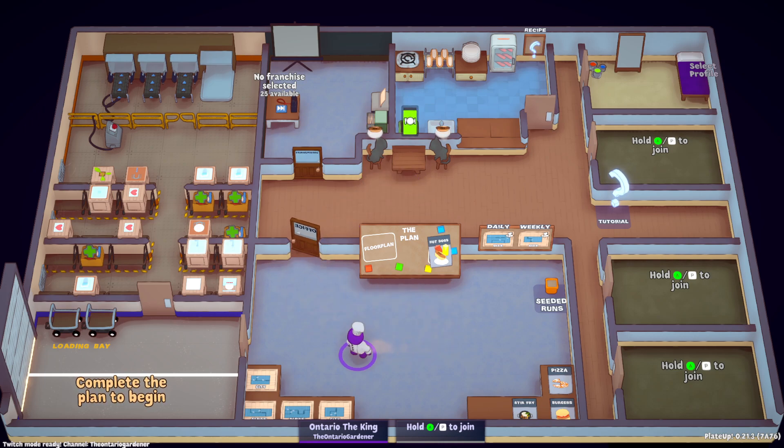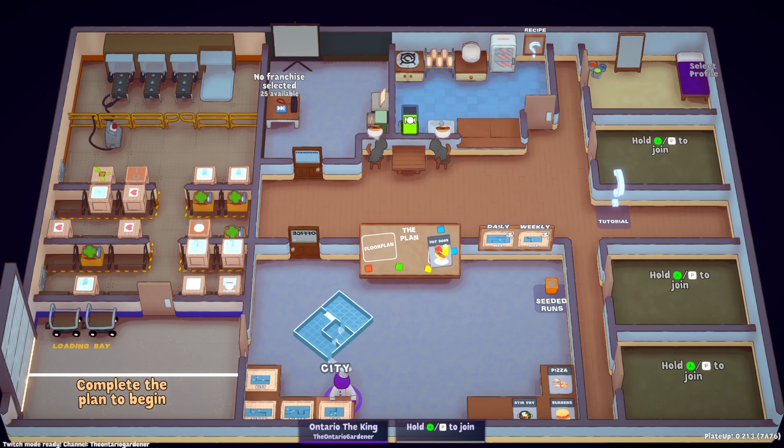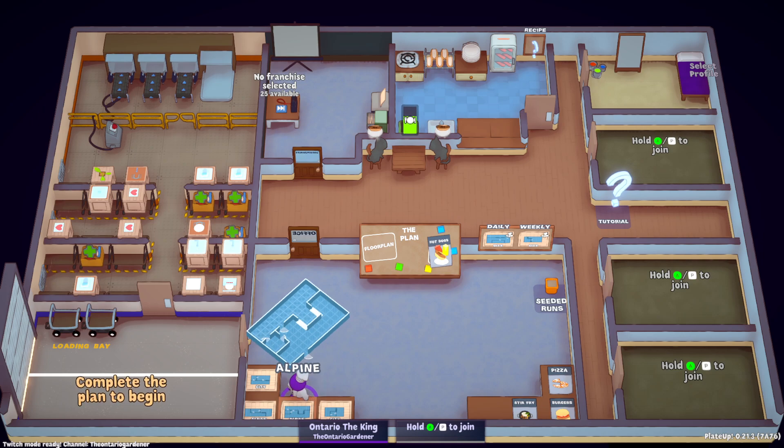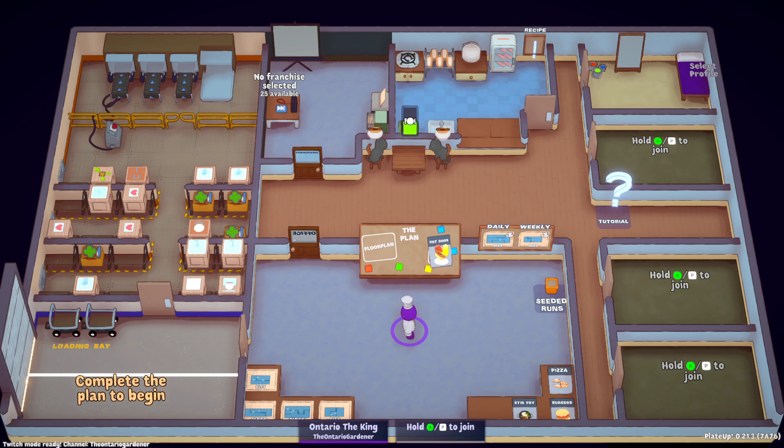Setup is down here. You always have to pick a floor plan. Floor plans are a bit tricky and I'll go over that in part two of this tutorial. You have multiple different map types and styles. These are your city maps — Alpine, Alpine again, and city. That all dictates what type of elements you have on the outside of your restaurant, whether it's nighttime, rain, or cold, and all that affects your customers' patience, which we'll get into much later in this series.